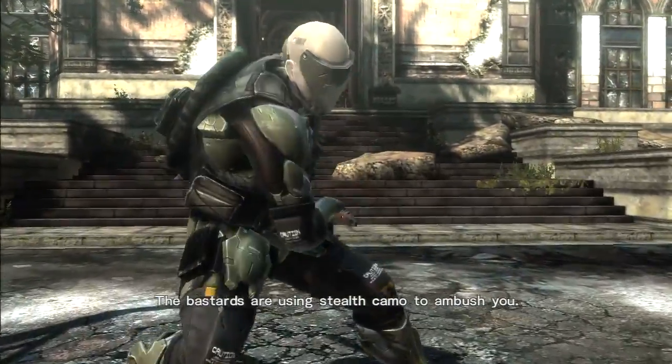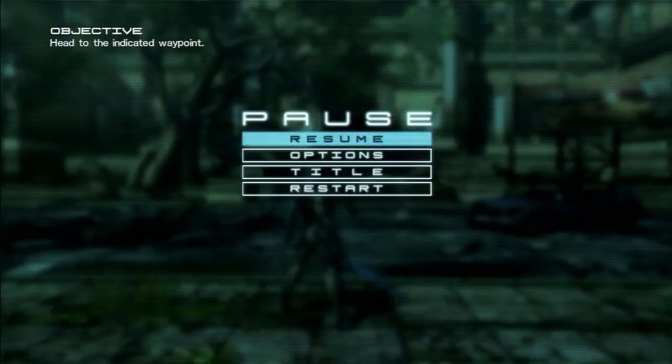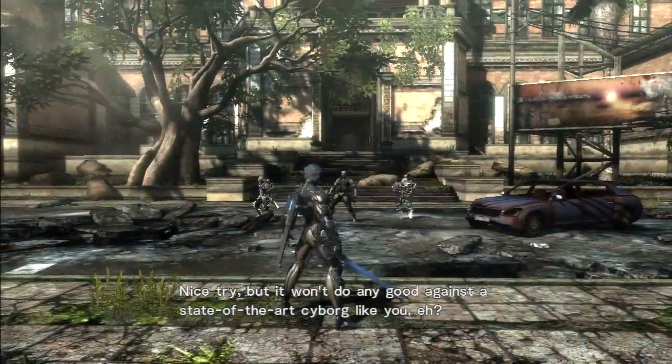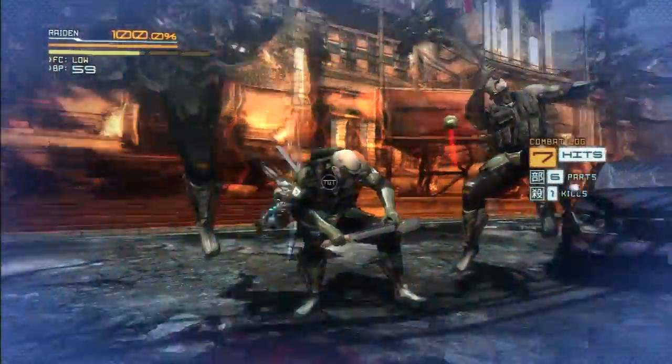First I'll show you how to do a slide into a blade mode zandatsu. Basically you just do a ninja run with R1, you hit triangle or strong attack to slide, and then you hit L1 for blade mode to slow down and slice them up. So there you go, and you can zandatsu from that.